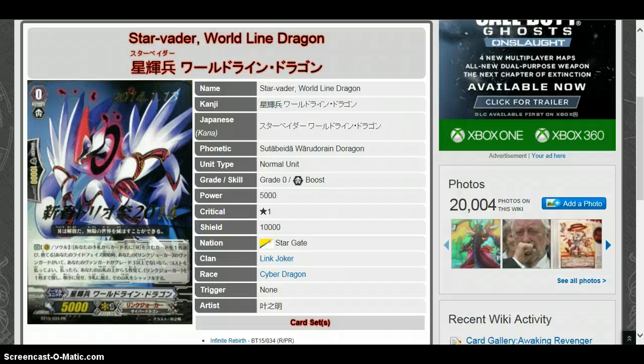What is going on today, guys? This is Tony from Team Divine Pro here, bringing you Booster Set 15 Infinite Rebirth Week 3 Card Review, part 2. So here we go, we're going to keep on going where we left off, and hopefully I'll be able to put part 3 up with the rest — most likely there's going to be part 4, because there's a lot of stuff that I missed over the week. Starvator World Line Dragon — try saying that 10 times fast.